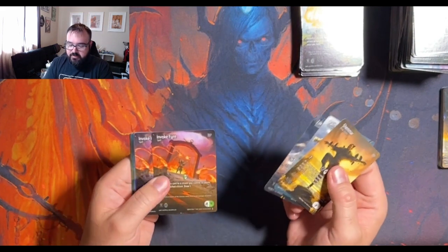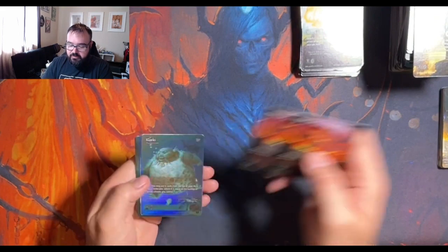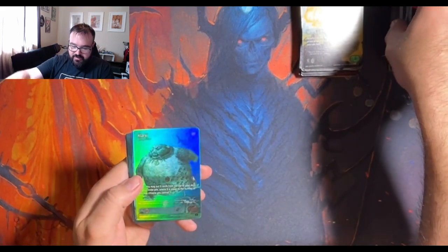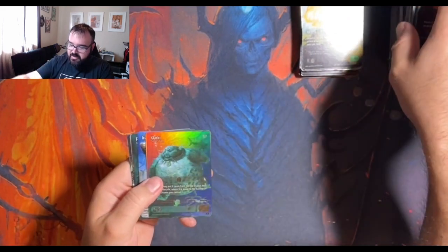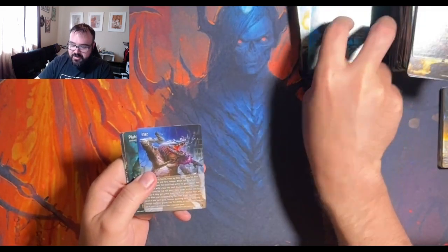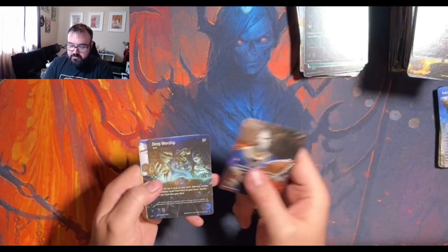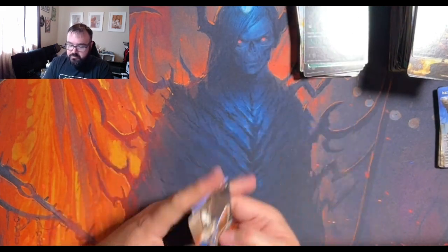Invoke Fire, followed by Invoke Fire. Foil Calarchy — hello, Calarchy, he's so cute. A Pluto. Random commons.